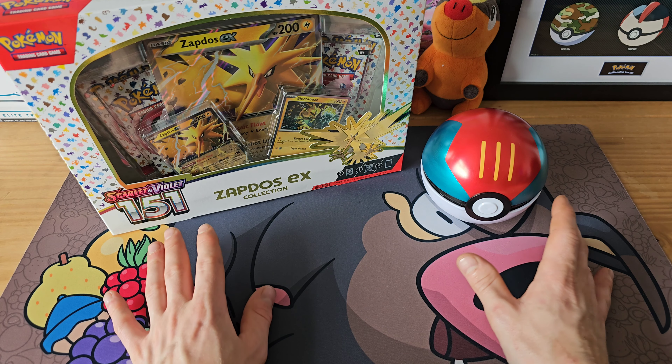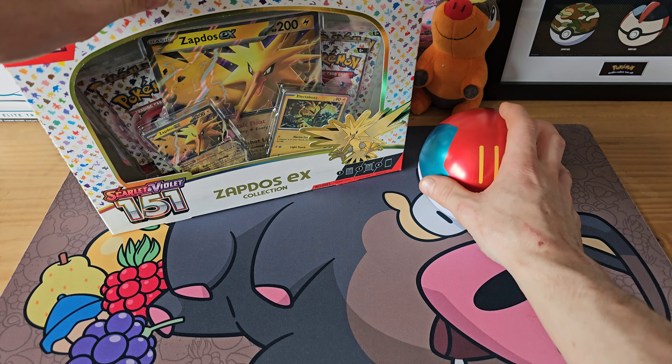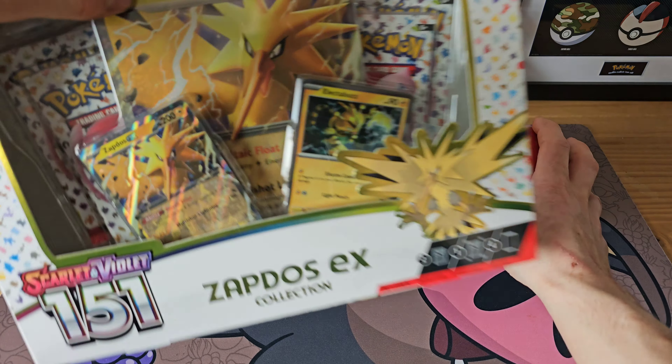There wasn't much in the way of sealed stuff that I haven't already opened, so I went for a Zapdos box. They didn't have the Alakazam one, otherwise I'd have got that too. I also got this Lure Ball just because I think it'll go nicely next to the Ultra Ball. Let's start with the ball — I'm not sure if these are the new tins with the Scarlet and Violet packs or the Sword and Shield ones. Let's find out. Looking at the packs in there — looks like we have an old one. We've got Lost Origin, Fusion Strike, and Silver Tempest, still a pretty good selection of packs. We also have our Poké Ball stickers of Dondozo and Annihilape.